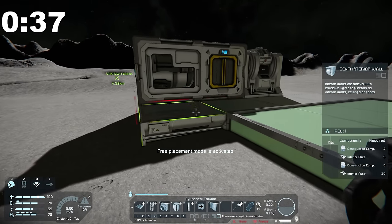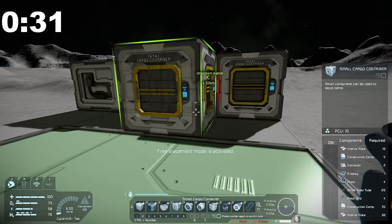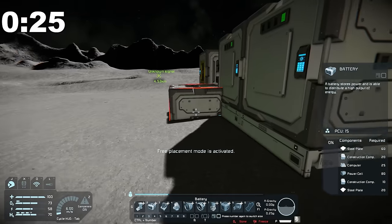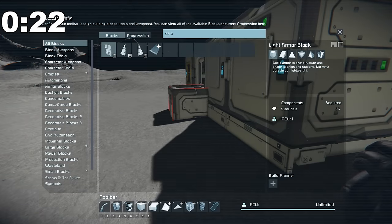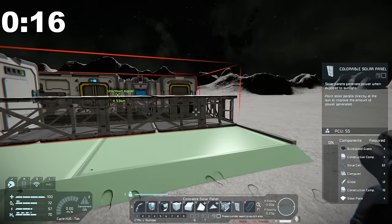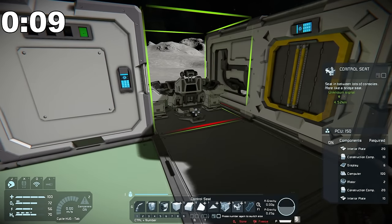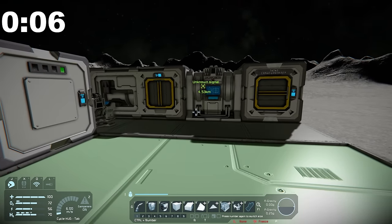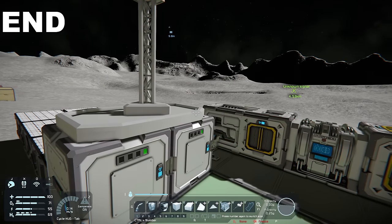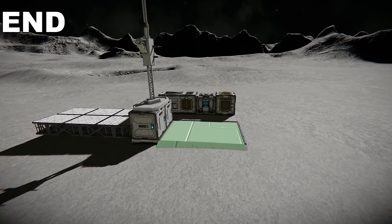We'll go with an O2/H2 generator so we can provide ourselves some oxygen and hydrogen. I need to expand this a little bit — I don't want anything to be floating. We're going to need some sort of cargo container, maybe on this side, and we definitely need a battery. Let's try and get a solar panel as well. We'll also add a control seat so you can look out on the horizon, and then throw an antenna in here somewhere — boom, antenna, last second!